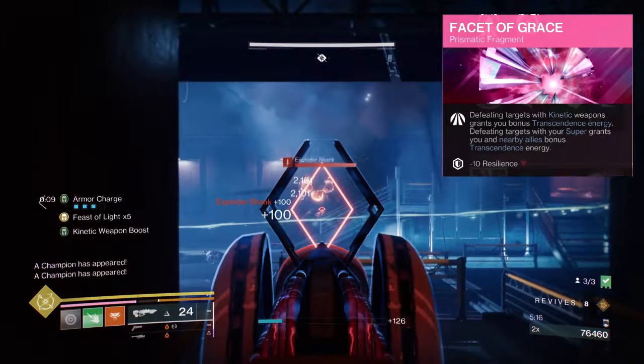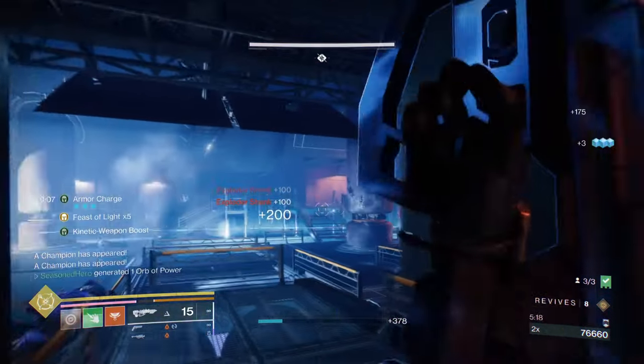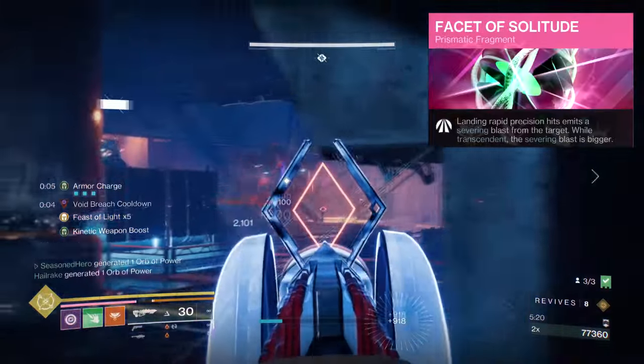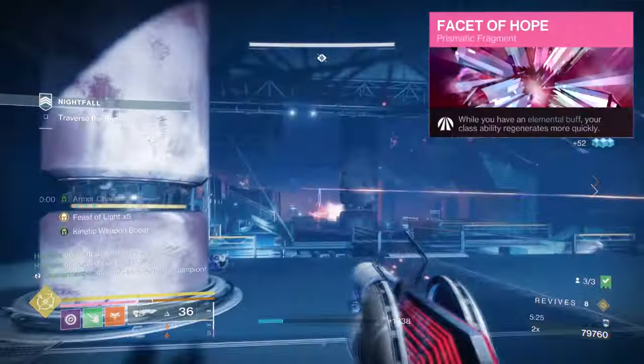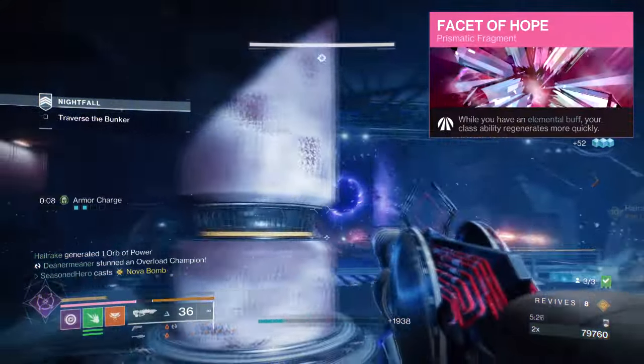Using a super will grant you and allies bonus transcendence energy. Facet of Solitude — landing rapid precision hits emits a severing blast from the target. Facet of Hope — having an elemental buff will regenerate your class ability faster.